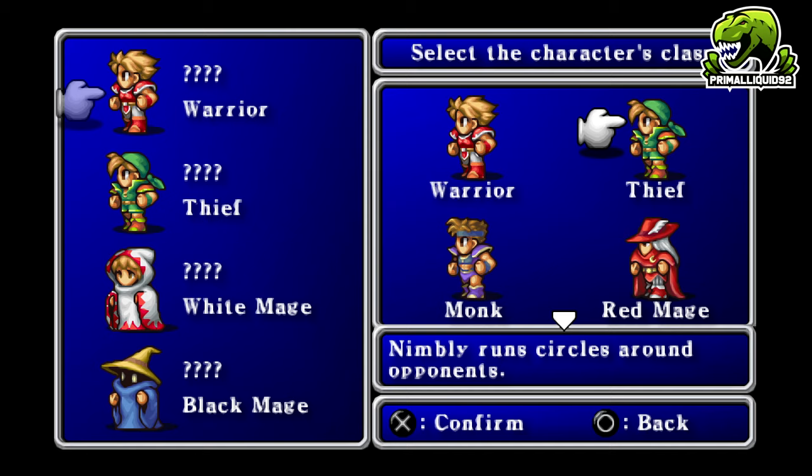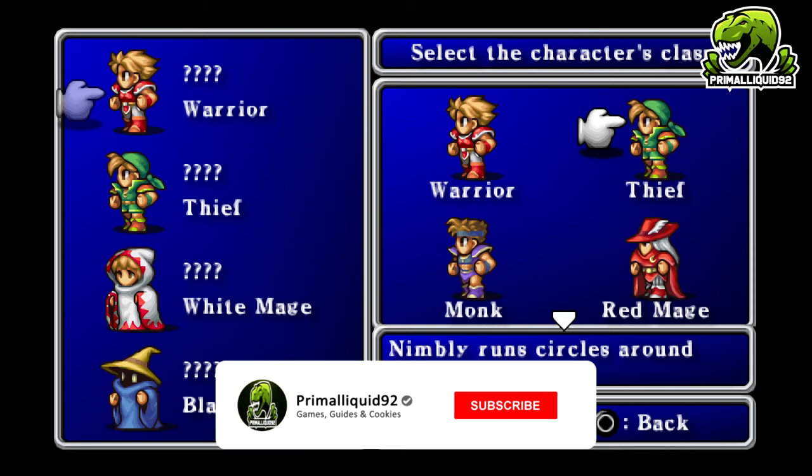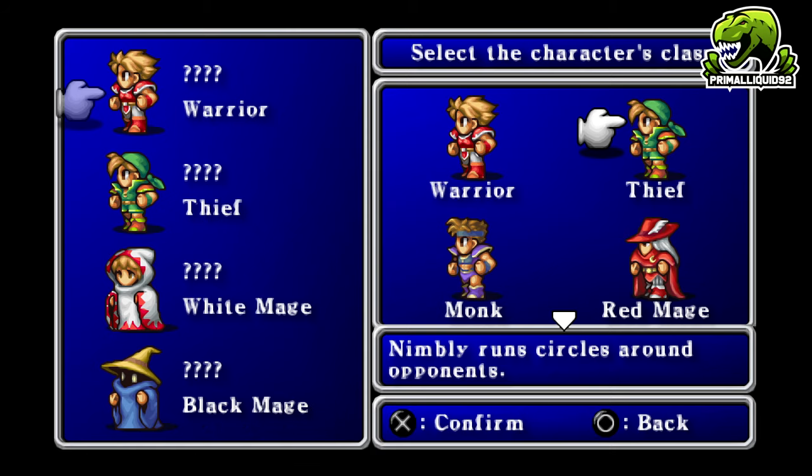Then we have the Thief — he's a good beginner-friendly class because he has really good speed and evasion, so enemies won't really attack him often. The downside is his attack and magic aren't great. You can upgrade the Thief into a Ninja later, who gains access to some black magic.